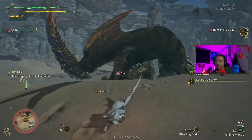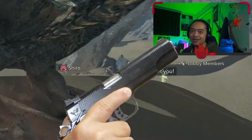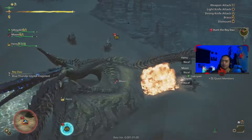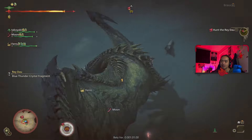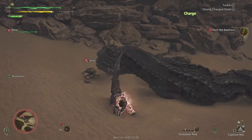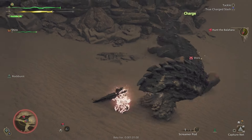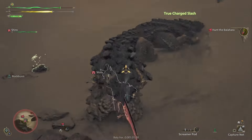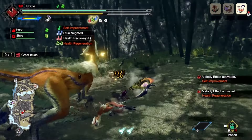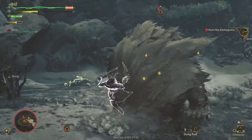For the record, I've only played World and Rise, and jumping between those games wasn't too bad — both felt pretty similar. With Wilds though, I feel like I'm playing a new game again. Most of the moves from weapons like the greatsword and dual blades are pretty much the same, but it does feel a lot heavier and grounded. Rise felt pretty smooth and fluid, whereas Wilds is back with weight.